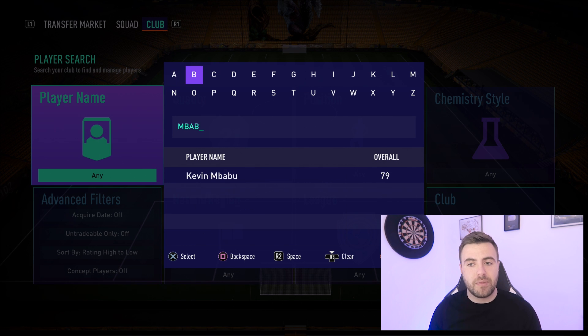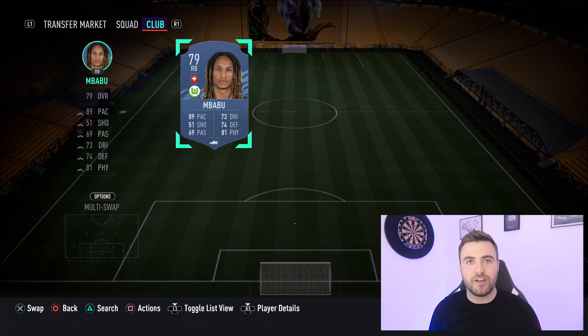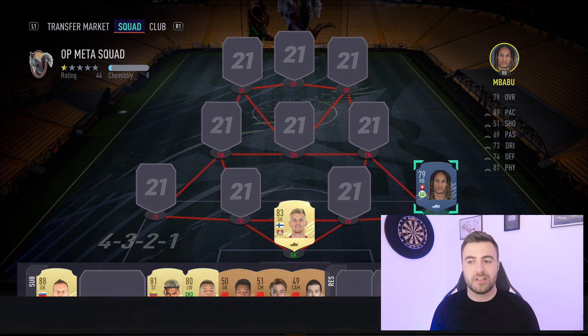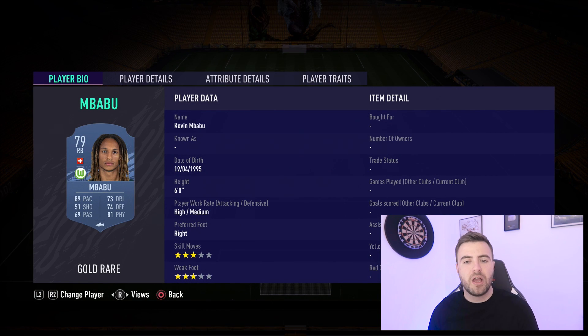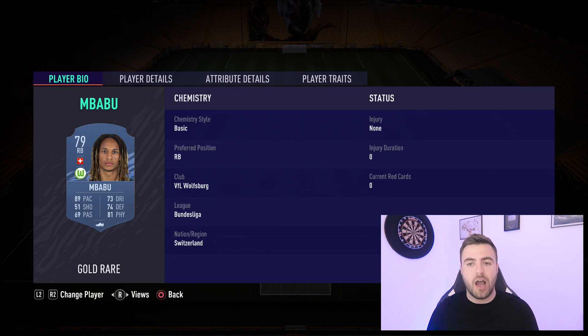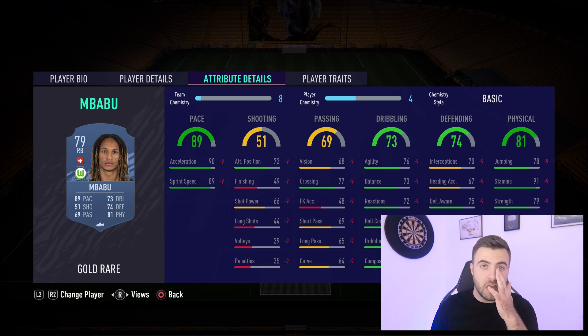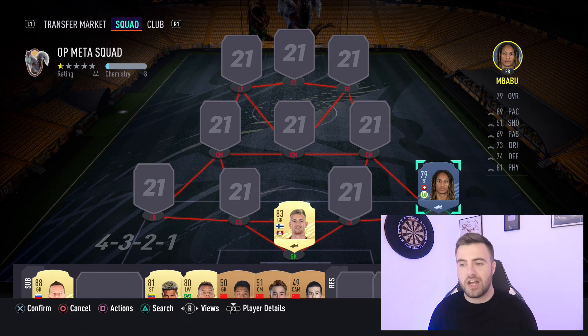In terms of our right back - this is one I did mention we sold on. As I've now got Van Dijk, I had to shift my Bundesliga right-hand side out, so Mbabu is no longer in the team. I picked him up for around 14k when he was extinct. Really pacey player, good physical, excellent on the ball for a starting right back. His stamina is great so he'll bomb up and down that right-hand side all day. Maybe his short and long passing could be a little better, especially playing balls down the line, but just don't ask him to do it.